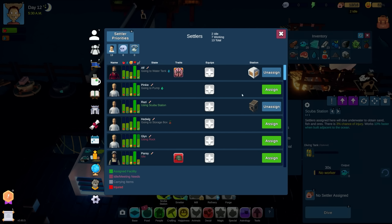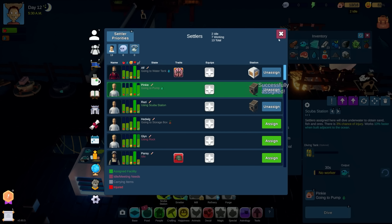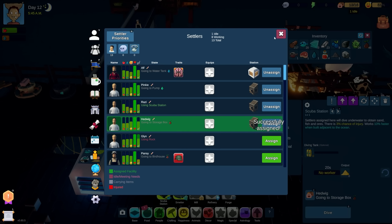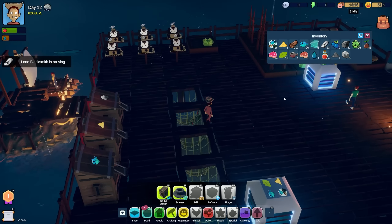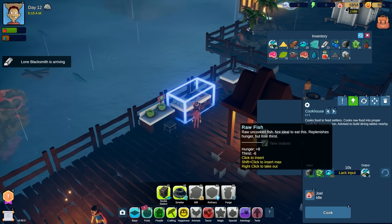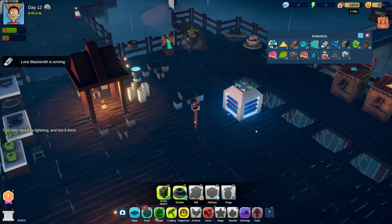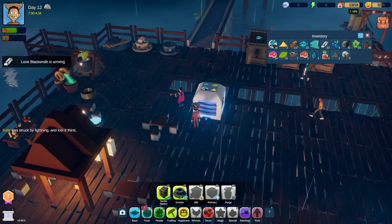Dive shacks are only 25 wood - heck yeah! Iron, sand, raw fish - we definitely need somebody here doing this. Let's assign people: one to water tank, one to the pump. We'll assign you there, and then assign somebody to the sand. Three are assigned, we have an assigned person over here as well. We need fish - Joel is idle.